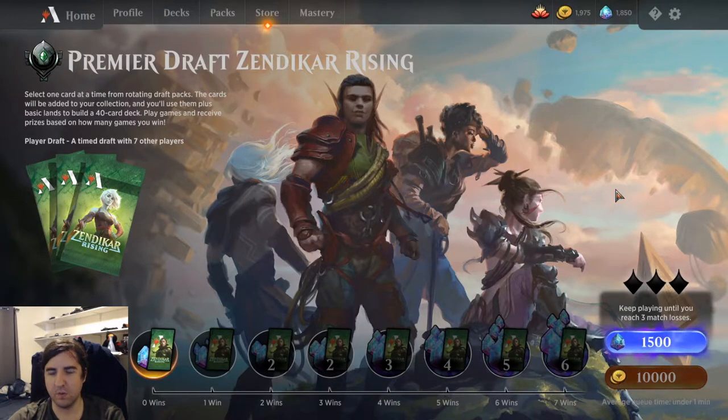Hello and welcome to another magic video. Today I'm going to be doing a draft of Zendikar Rising as it is a new set, so it should be exciting times. I've done about 7 or 8 drafts in this format so far and I'm not too thrilled about it. It seems to be a very high synergy but low power format, meaning that decks don't have that many individually super powerful cards that stand on their own.